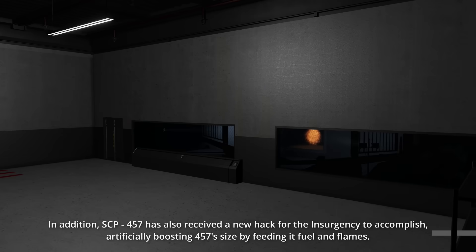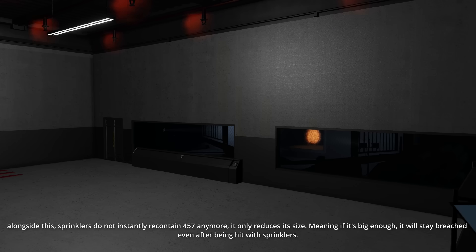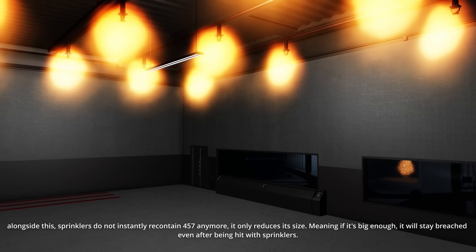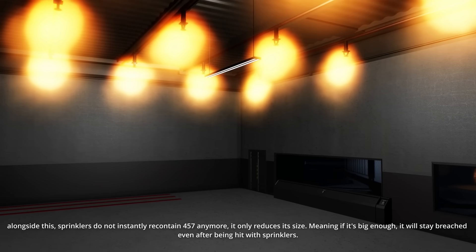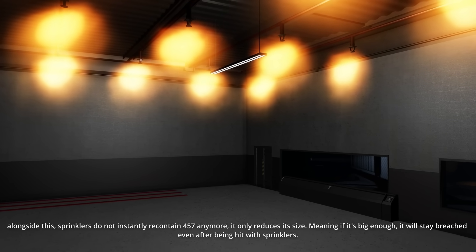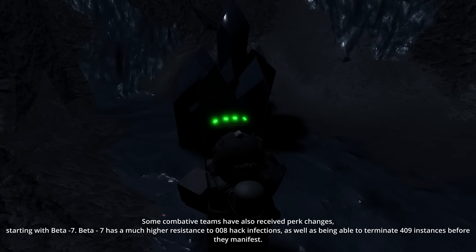SCP-457 has also received a new hack for the Insurgency to accomplish, artificially boosting 457's size by feeding it fuel and flames. Alongside this, sprinklers do not instantly re-contain 457 anymore — they only reduce its size. Meaning if it's big enough, it will stay breached even after being hit with sprinklers.